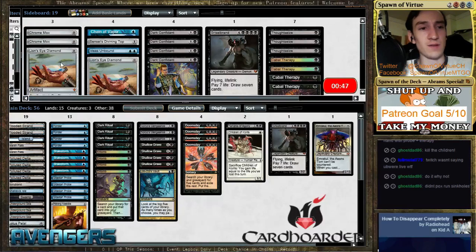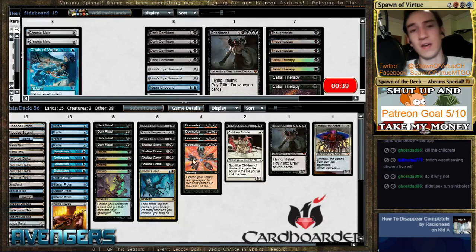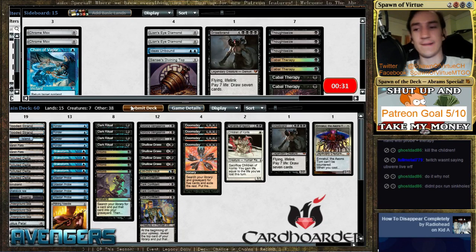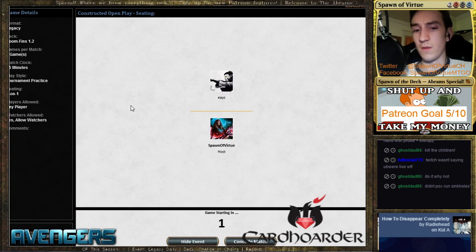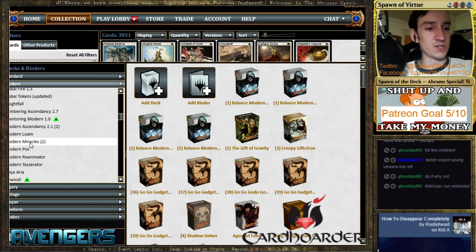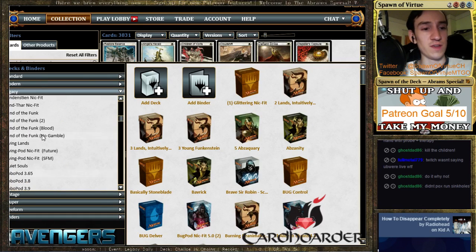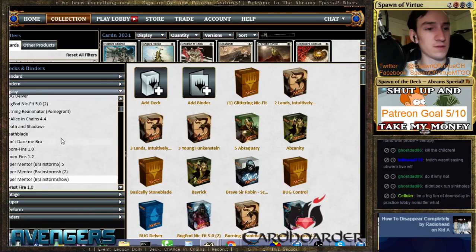The idea was to bring this in at the same time I bring in the storm package, which would mean Ideas Unbound lines are two, and the top. The full storm package looks like about eight pieces, but that would mean cutting on the reanimator package, which I think is still good. Let's try the bobs on for size. Pox runs sinkholes, yes they do. The doomsday shell lock is risky no matter how you spin it, especially since he's on the play. We've got a lot of different things I'm testing in this version of doom fins — doom fins 1.2. It's doing a lot of cool things and I'm not sure which of the things are going to stay.